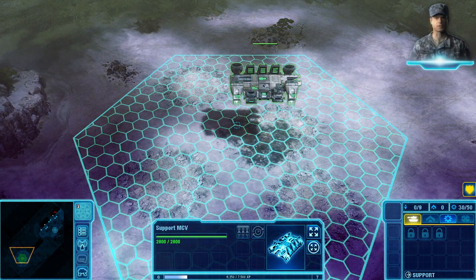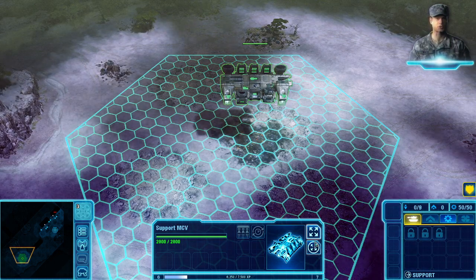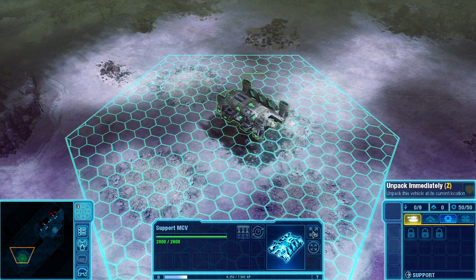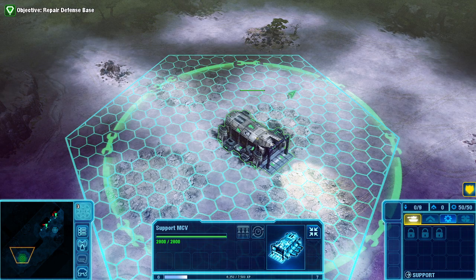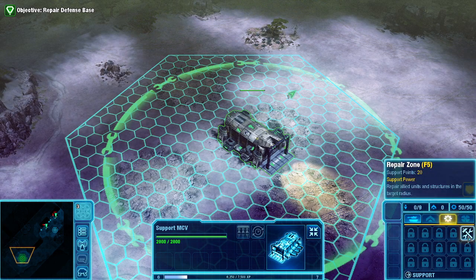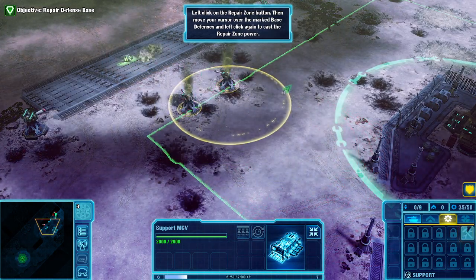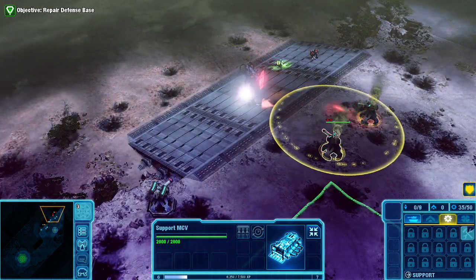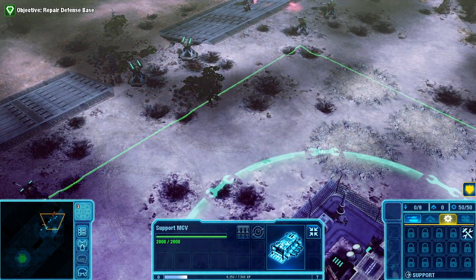Nod forces have besieged this base. You're going to have to keep it alive until Colonel James reaches the combat zone. We're uploading your first support power now: Repair Zone. Use it to keep the base alive. To access your support powers, select the support powers tab next to your build key. To use the repair zone power, left-click on it, then left-click again over friendly units and structures. As you use each power, it will drain a certain amount of charge level. Higher tier powers cost more, so be wise with what you use.